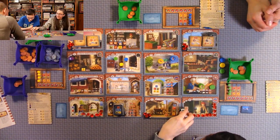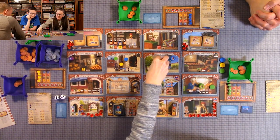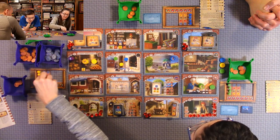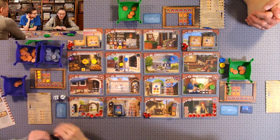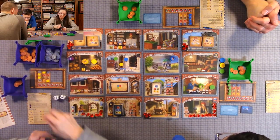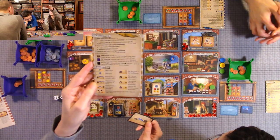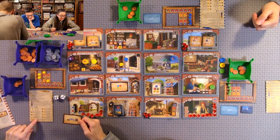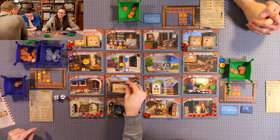Now it's my go. I'm going here to max out my fruit — and the governor's there, so I get to draw one card. I'm going to use my card to get the blue. The player aid is really nice. I can move one assistant back to my merchant stack. I'll use that right now — it cost me two lira to keep it.